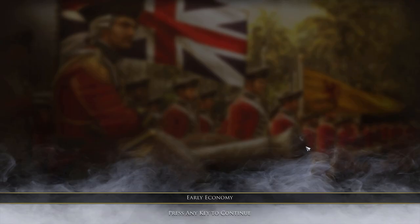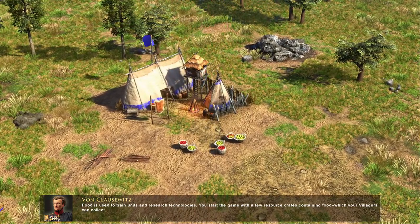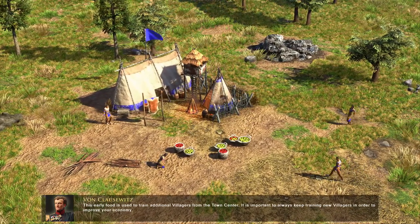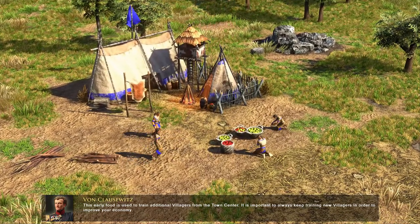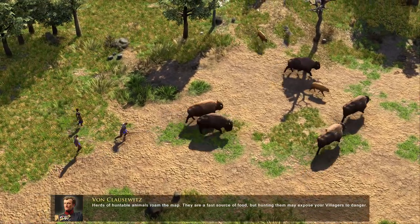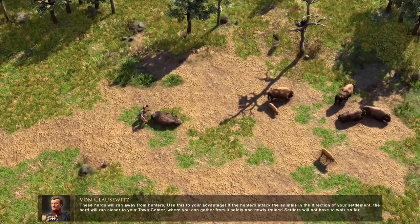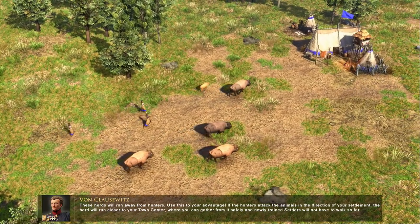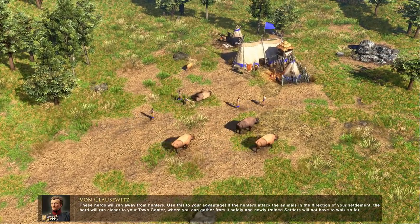Early economy. Herding and gathering — train units and research technologies. You start the game with a few resource crates containing food, which your villagers can collect. This early food is used to train additional villagers from the town center. It is important to always keep training new villagers in order to improve your economy. Herds of huntable animals roam the map. They are a fast source of food, but hunting them may expose your villagers to danger. These herds will run away from hunters. Use this to your advantage — if the hunters attack the animals in the direction of your settlement, the herd will run closer to your town center.